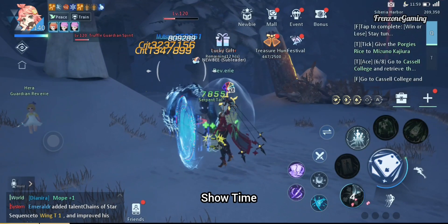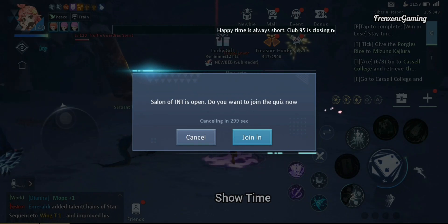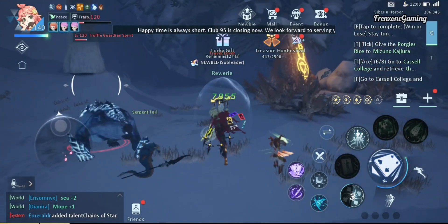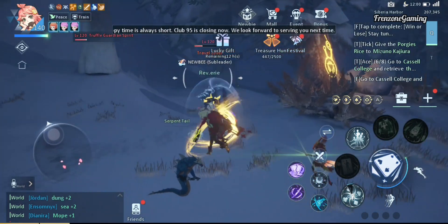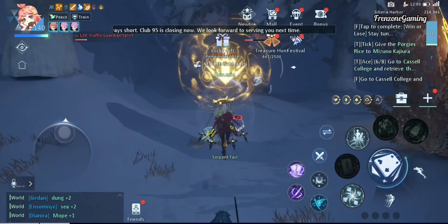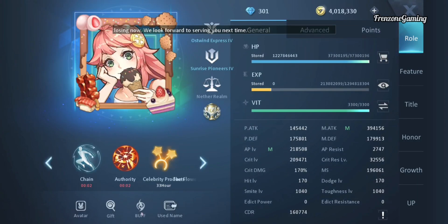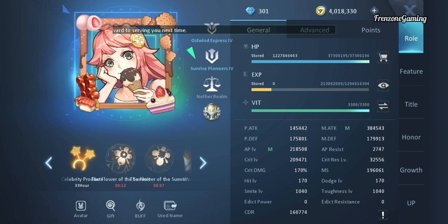The first skill is Show Time, which deals a little damage and gives one random buff ranging from shields, healing, dodge rate increase, critical attack power, and multi-strike increase, plus a couple of other buffs. This skill can also reduce your opponent's defense, freeze them, or petrify them. It has a lot of debuffs as well, so yeah, kind of crazy.